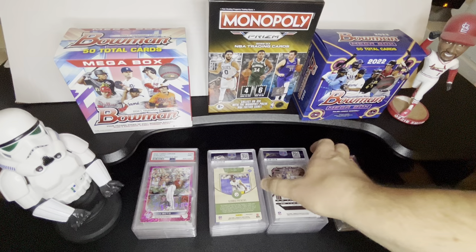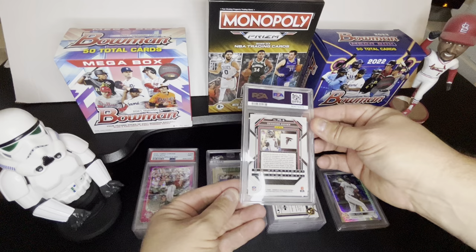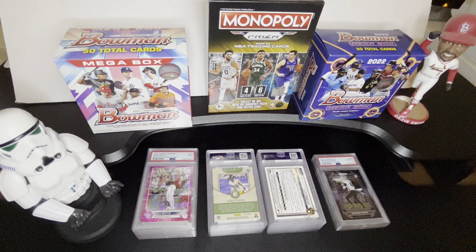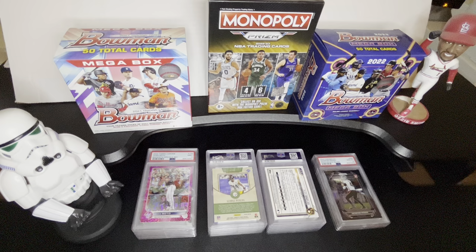Next one, another football — Desmond Ritter, same Prizm Black Silver as that Malik Willis, and we got a 10. That is nice. Desmond Ritter is looking all right, and he had a pretty bad mistake in the game yesterday. Do we hold that or do we sell it? See if he puts together a string of better games. I don't really PC a lot of these guys, but if I see a decent card that looks really clean and it's worth grading, I will definitely do that.